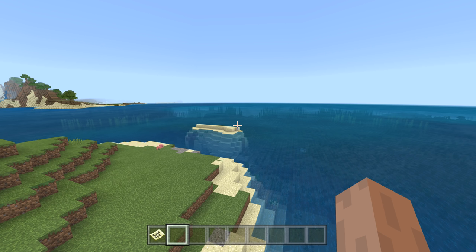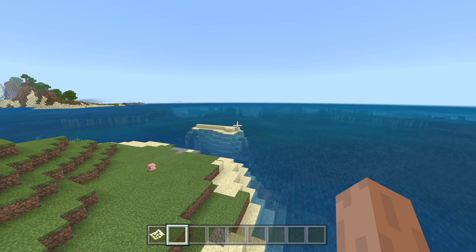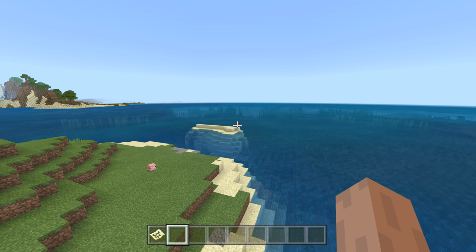World generation fixes: seagrass can no longer replace old blocks of an ocean monument. Mutated Savannah Plateau and Mutated Mesa Plateau now convert from old worlds. All overhangs and floating islands once again generate with grass or snow under them. Mesa Bryce biomes will now generate correctly — Mesa Bryce has those rare pillars and was obviously bugged.